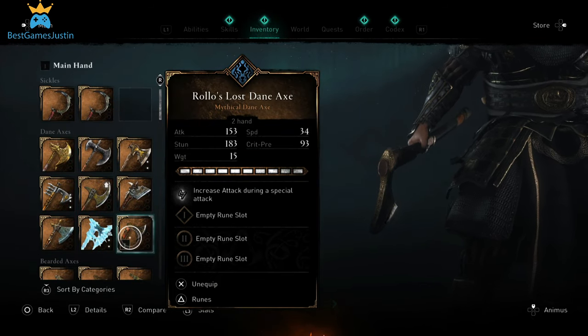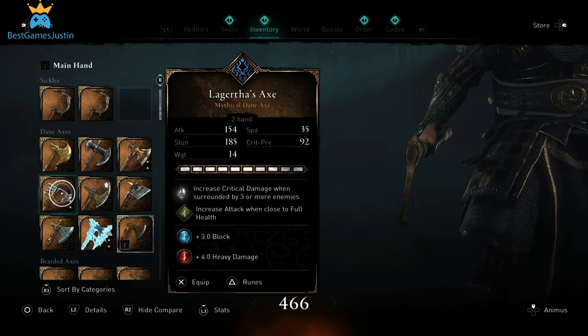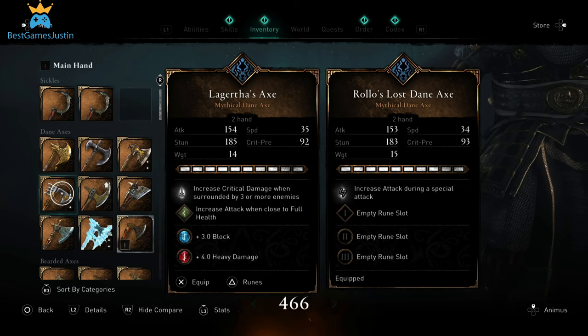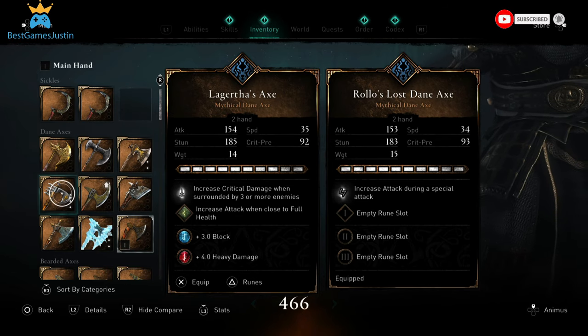I don't have all the Dane Axes fully upgraded so I'll try to compare them with the ones that have a maximum level. Laguerta's Axe here is at max and they are quite similar. Laguerta's has a slight advantage — it has better attack, better speed and stun, but only by one extra point.